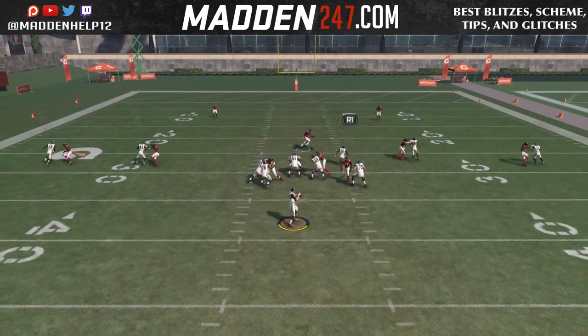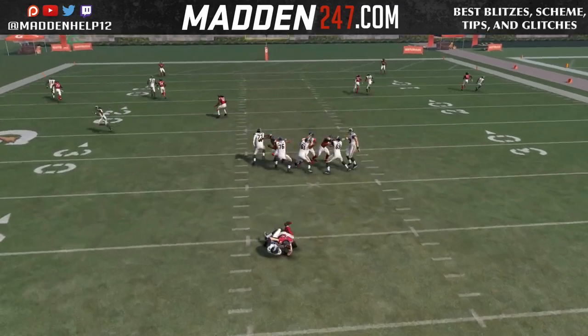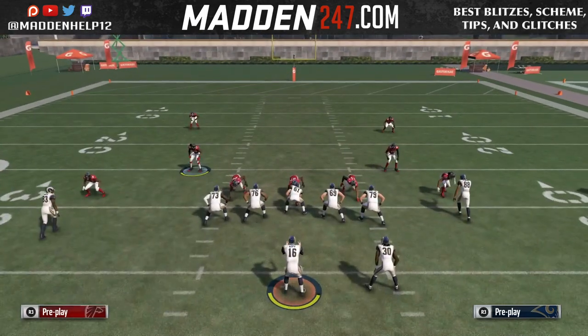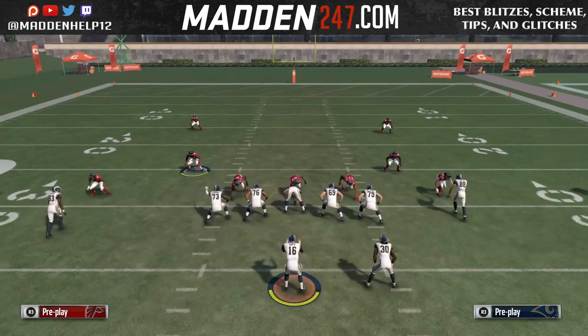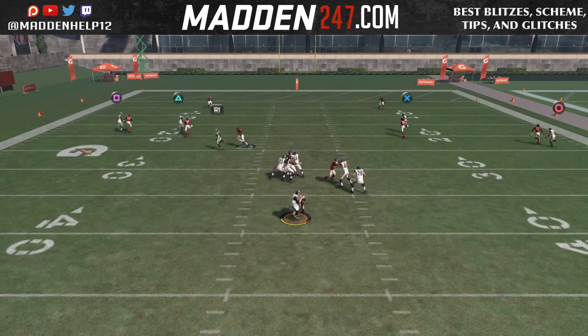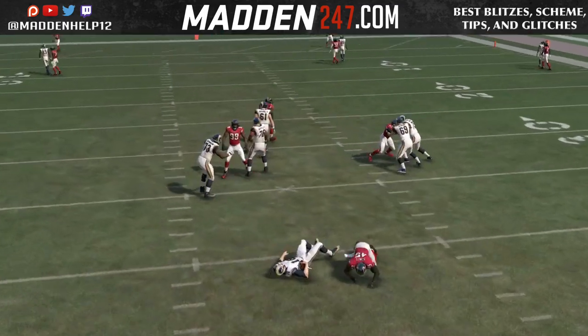After spreading your linebackers, crash your d-line down. You'll see the right tackle is going to go stupid, and we're going to get a linebacker coming free through that gap. He's either going to come through the b-gap or loop around into the a-gap, because of how the tackle plays in this setup.